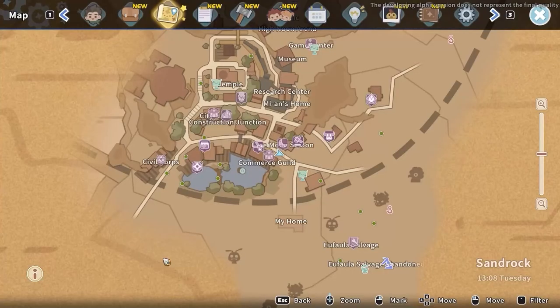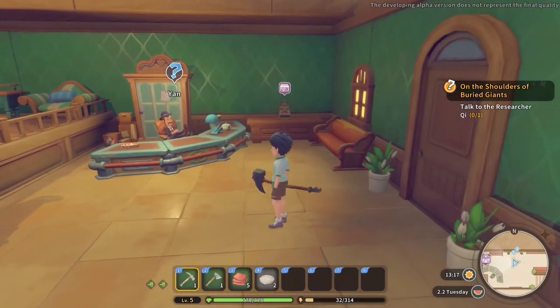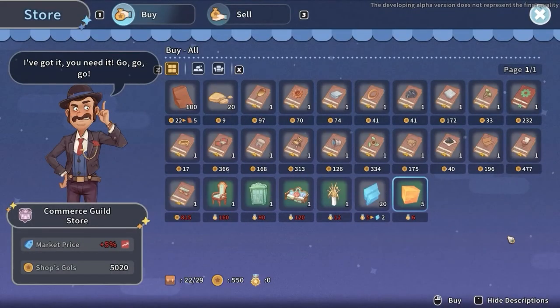If you want to buy more, you have to visit the Commerce Guild in the bottom right side of the city, where immediately to the right you will find another cash desk. Interacting with it you will be able to buy an extra 100 stones each day.